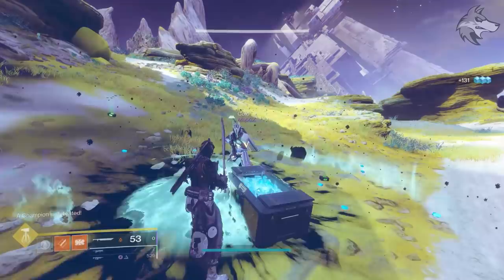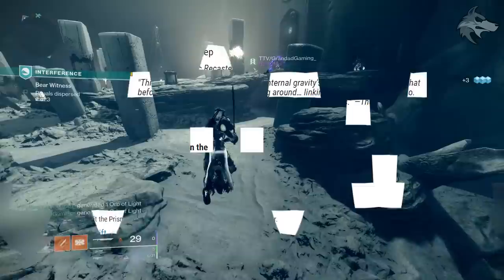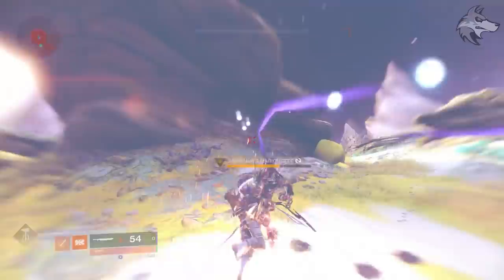Now to get into spoiler territory with the rest of the quest steps — nothing especially mind-blowing in the quest itself. Initially, the quest is going to show up at the Prismatic Recaster, so when it drops we go pick that up, and the first step is to complete the mission Interference on Io. It's possible that the Means to an End quest is going to be needed to access Interference, so be prepared for that possibility. Then we'll get onto step three of the quest, where we need to defeat 15 of Savathun's marionettes — most reliably farmed in those mini events we spoke about at the start of the video.